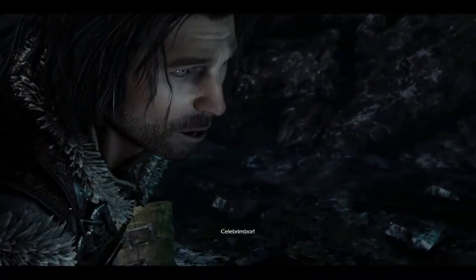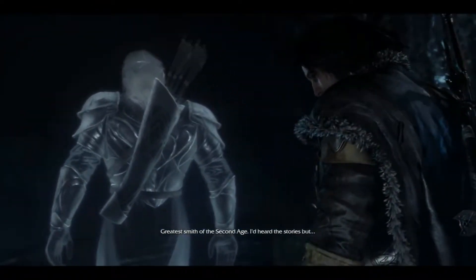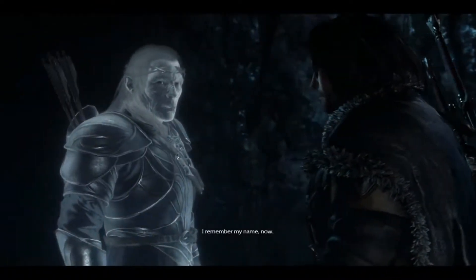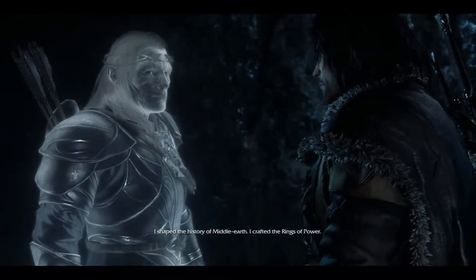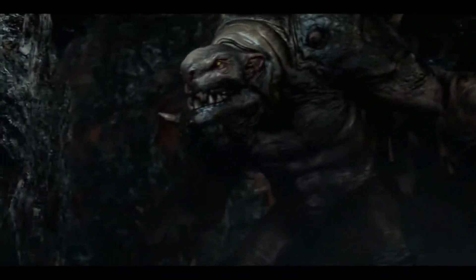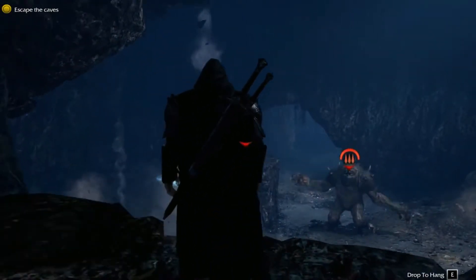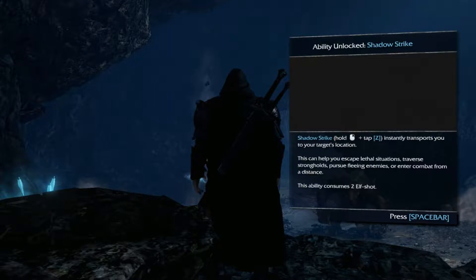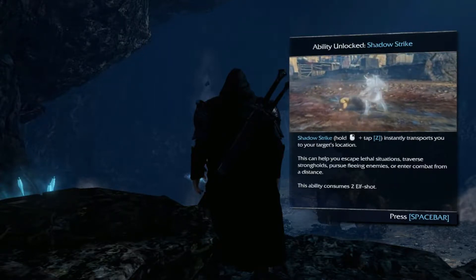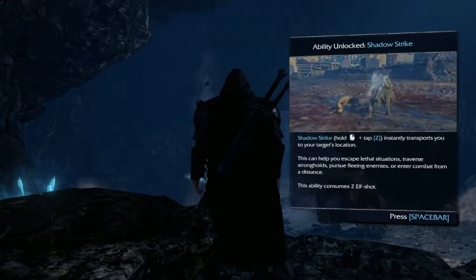That voice. Well, that's not good. Of course. Shadow Strike - hold right trigger and tap Z to instantly transport you to your target's location. This can help escape lethal situations, traverse strongholds, pursue fleeing enemies, or enter combat from a distance. Ability consumes two elf-shot.